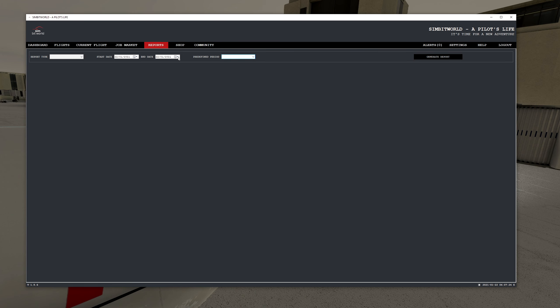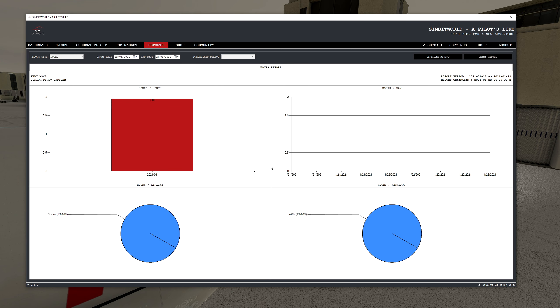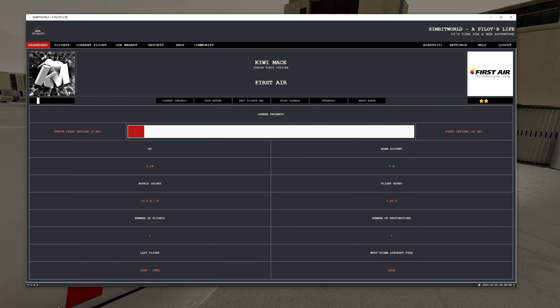If we go up to Reports and run a report — selecting the period we want and setting it to hours — we can generate a report. This should now bring up some data given that we've completed a flight, and there it goes: 1.95 hours. As you fly more flights it will update these reports. You can see First Air right here as the entire graph, since that's the only airline I've flown for in the A320. There's also a money tab, but you only get paid on the first of the month, so that one won't show much yet.